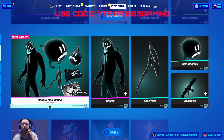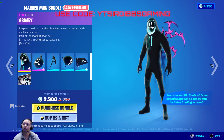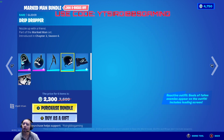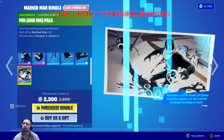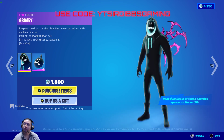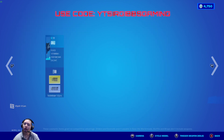Then they brought back the Marked Man bundle — it's 2300 V-Bucks, 1300 V-Bucks off. You get the Marked Man bundle with back bling, pickaxe, glider, weapon wrap, and a loading screen. If you just want the skin it's 1500 V-Bucks, 800 V-Bucks for the pickaxe, 800 for the glider, and 500 for the wrap.